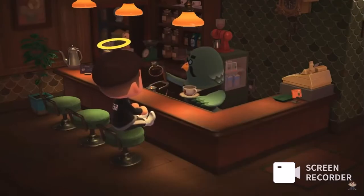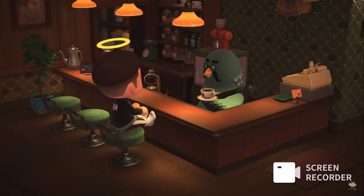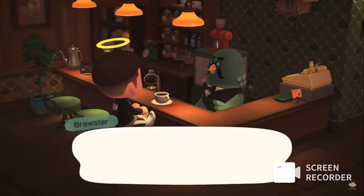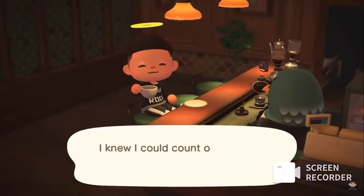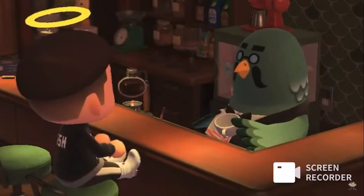All in all this is pretty simple, and out of it you can also get a photo of Brewster from Blabbers, which is pretty cool. As mentioned, Brewster will give you a gyroid fragment, but you don't actually need to plant and grow this in order to unlock the cafe. All it really takes is meeting Brewster on one of these islands, talking to him, and then after a few days the museum cafe will actually open. So it's all fairly straightforward.